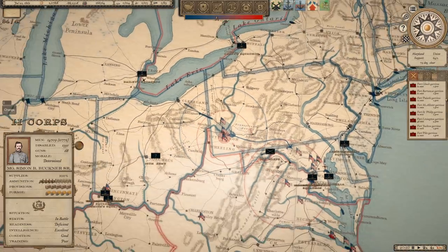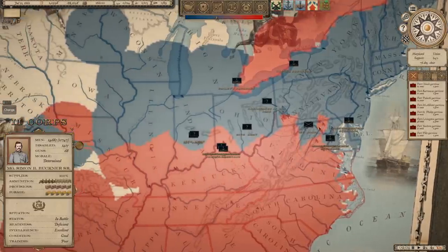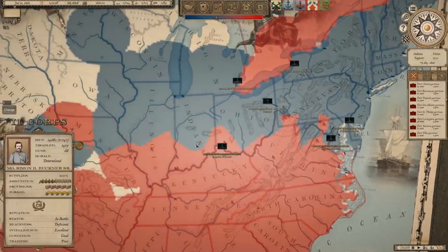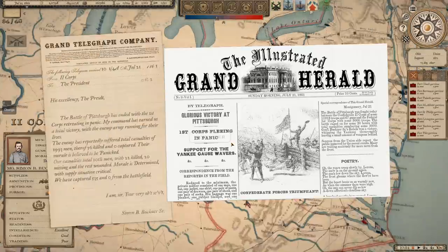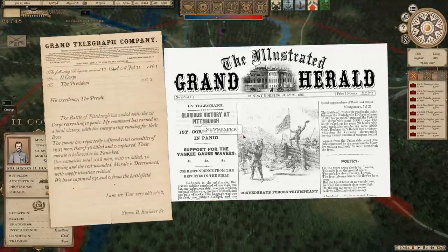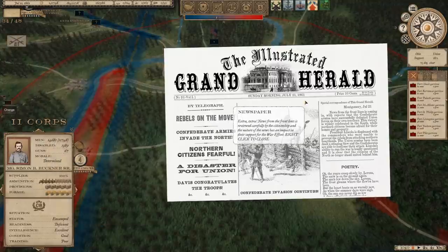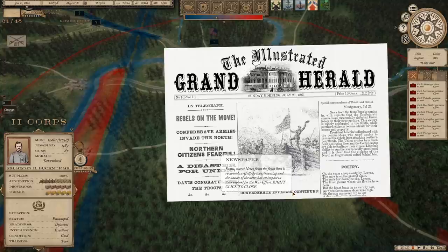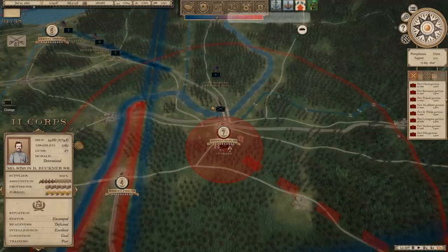Let's zoom back out to show those front lines. We're moving on Indianapolis, and we've sent Morgan into southwest Ohio, which is why you see that region showing as Confederate-controlled. Glorious victory at Pittsburgh — enemies suffered 1,900 casualties, we had 1,000. Rebels on the move, Confederate armies invade the North, northern citizens fearful. Still, no movement on British intervention whatsoever.